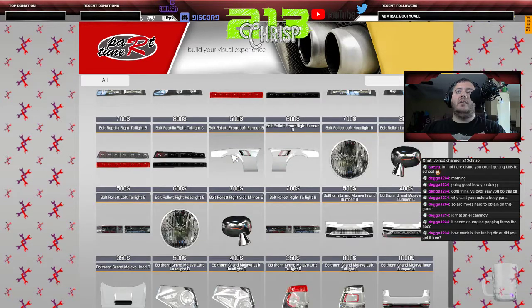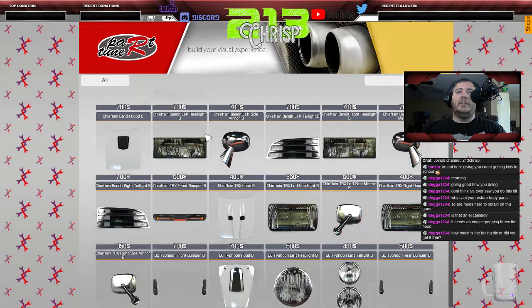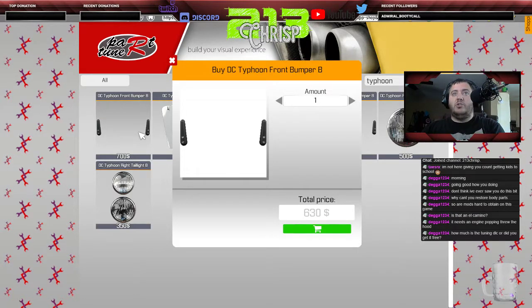It looks like these are vendor body parts — body line stuff. We've got a new hood. Let's go ahead and purchase all the body parts for the Typhoon — let me spell that correctly: T-Y-P-H-O-O-N. Let's buy all the body parts.